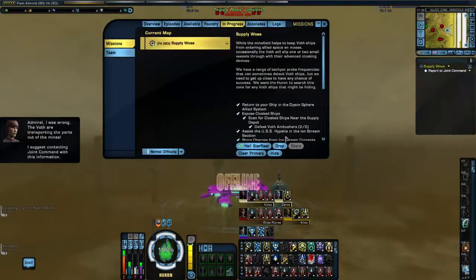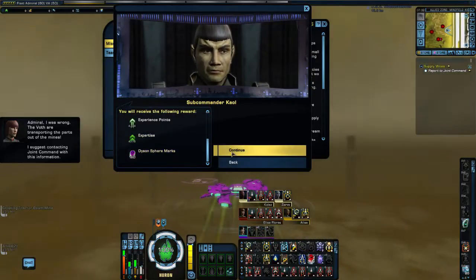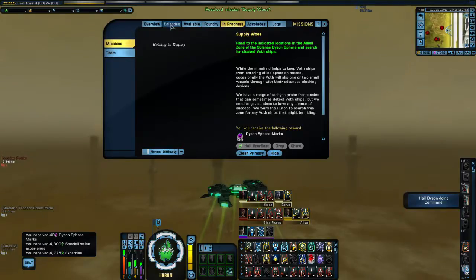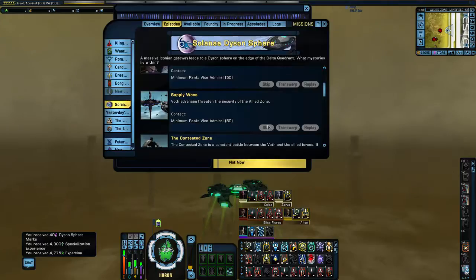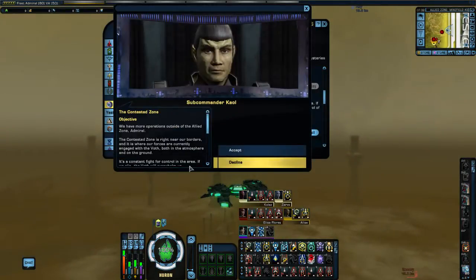We can turn in that mission now, and you can see we've got 40 marks for that. We've completed Supply Woes. So let's get the contested zone done as well — this requires us to travel to the contested zone.